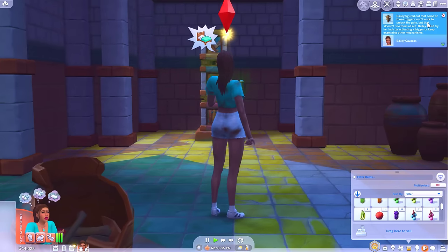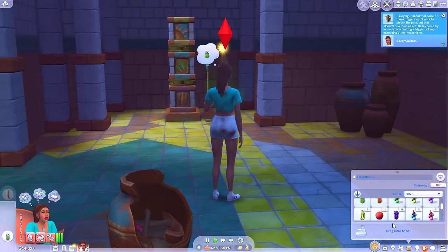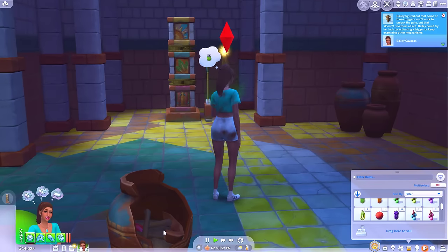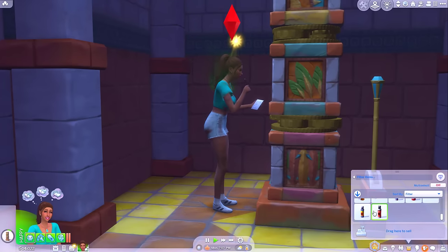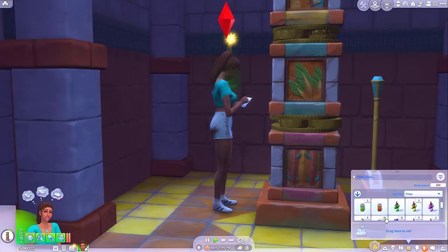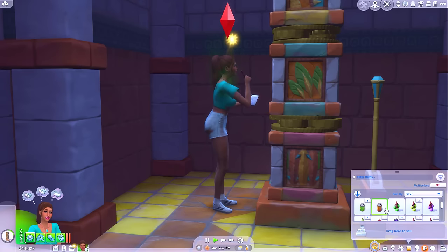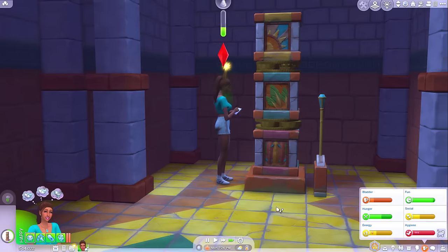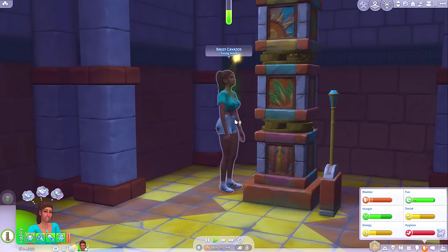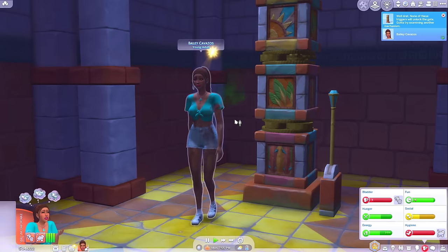Bailey figured out that some of these triggers won't work to unlock the gate, but that doesn't rule them all out. Come and examine this one when you finish eating. That drink she just had actually helped her energy — have I got any more of those? No. Oh, what's this? Packed full of more energy than any other liquid — right, I think we have to drink that after. The energy is what I'm most worried about. Hunger and energy are the only things that matter. We can deal with smelling like shit, we can deal with walking around with shit in our pants — we can deal with all of that.